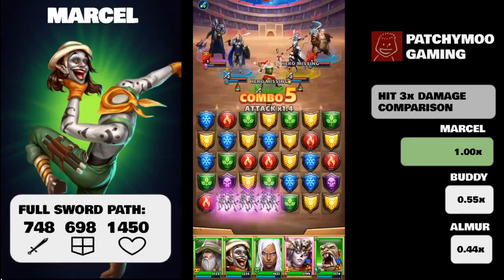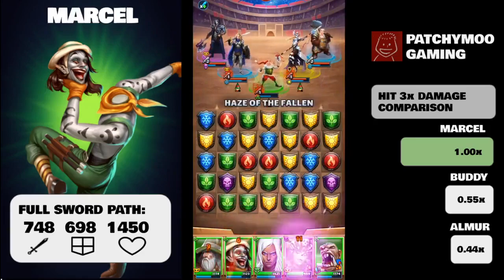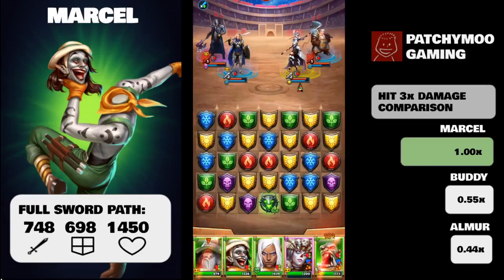Marcel comes in at 654 on attack — that's 14th out of 22 of all the four-star nature heroes at time of recording. The highest attack stat for a four-star nature hero is 778, so Marcel is over 100 lower than that. He currently sits in between Tech Cook and Anton in terms of attack power.